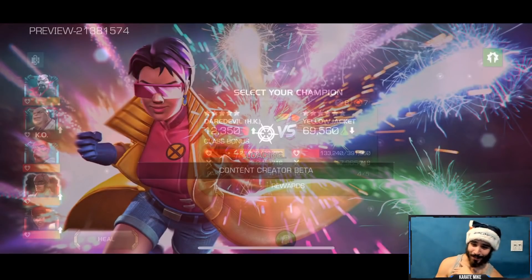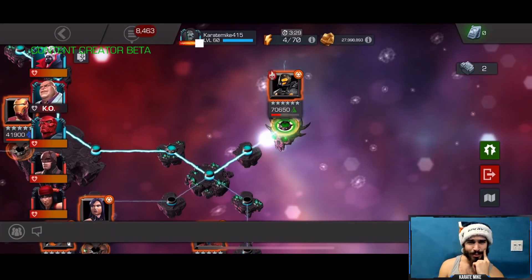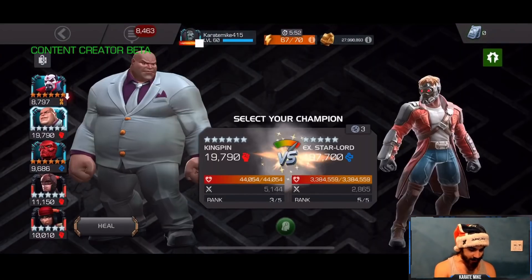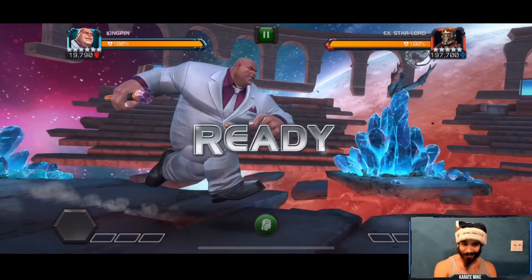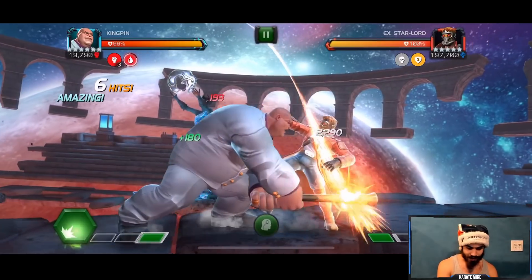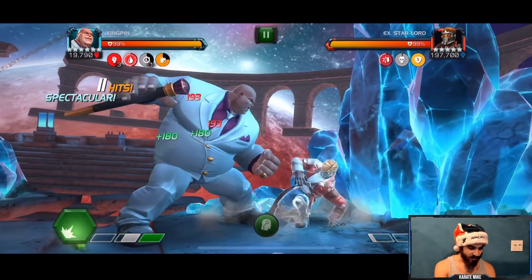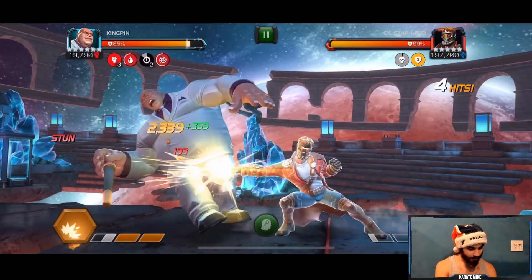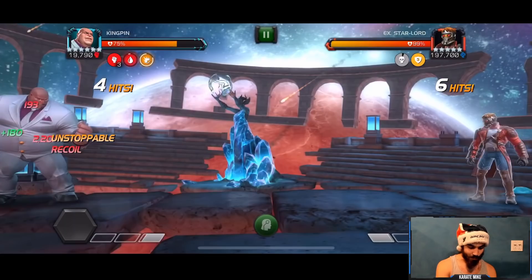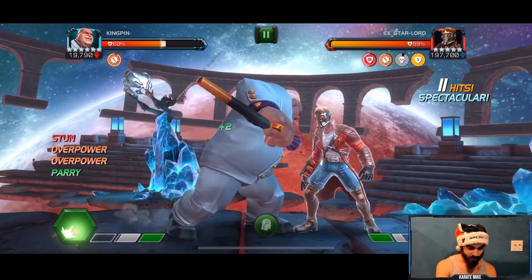Yellow Jacket is just tough. It's obvious Kingpin's damage is kind of nuts, so we're going to take him up against Star-Lord to see how he does. I don't really anticipate killing this guy but I just want to see how we do after about 100 or so hits. We have our power lock synergy, which I absolutely love. We're going to go for the special two method and eat a couple hits while unstoppable.